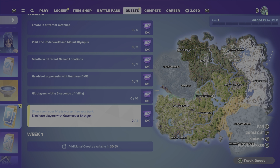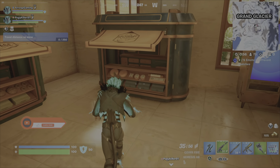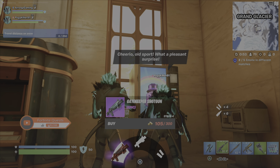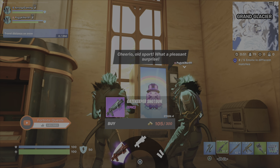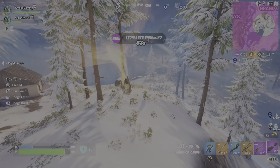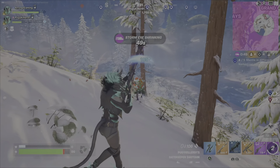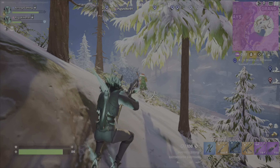Hey everyone, we're looking at the Week 0 weekly quest: eliminate players with the Gatekeeper Shotgun — three players need to die. You can get these from dead players, loot chests, as well as a weapon vendor at Grand Glacier, which sells an uncommon and an epic version of the shotgun at 100 and 300 gold bars respectively. After that, all you need to do is find players and take them out with it.